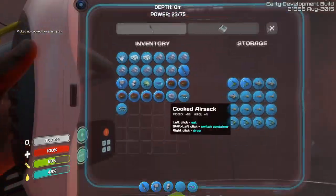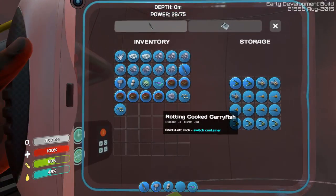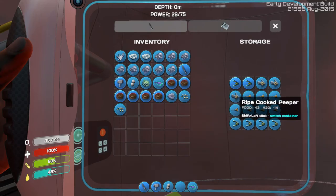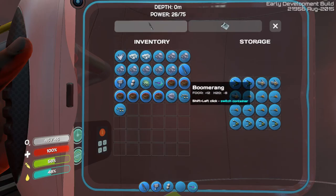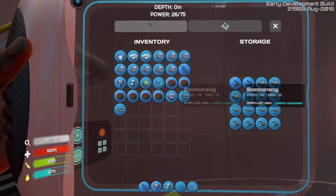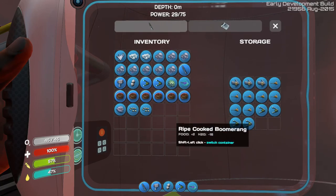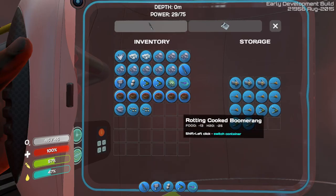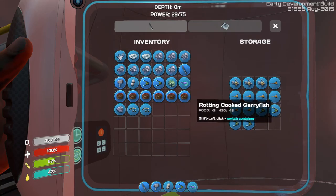I'm glad I got that. Do I have root in here? Let's eat some stuff. Oh, rotting cooked — I've got to eat them now. Understandable. Peppers are bad. I got to know what's good and what's bad. These are two boomerangs that aren't cooked. Can I just drop these? Ripe cooked boomerangs — oh, boomerangs are bad too. Oh, these are all bad.